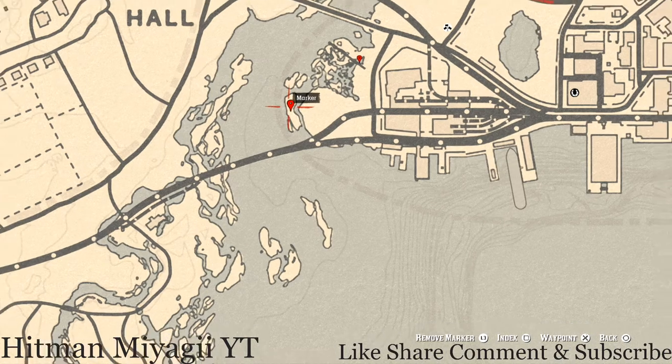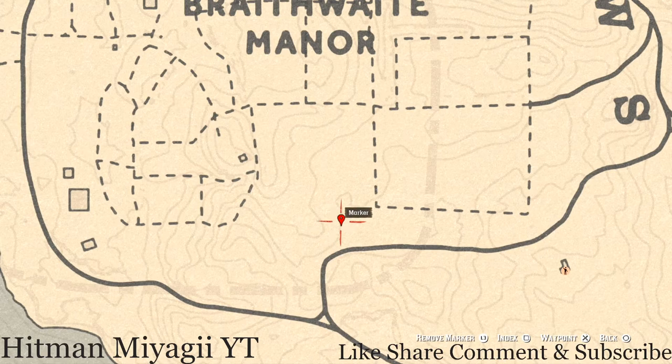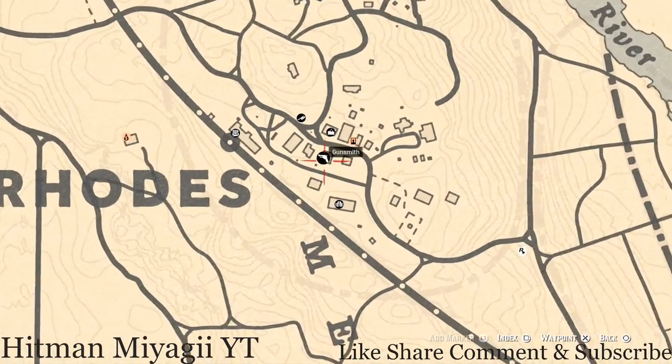The next marker is an arrowhead right here. You should see a dig spot — use your Eagle Eye and it's right at the edge of the cotton field at this location. At this dig spot you do not need your metal detector, but you do need your shovel.